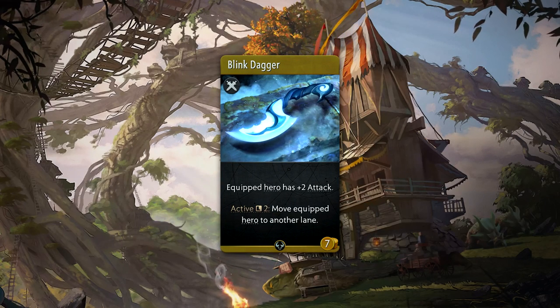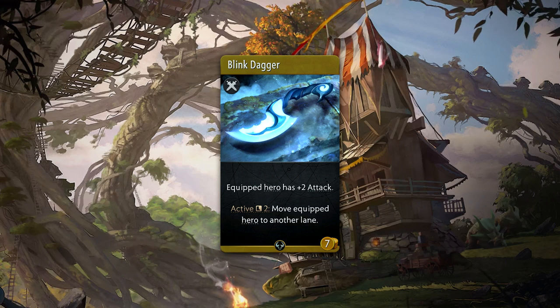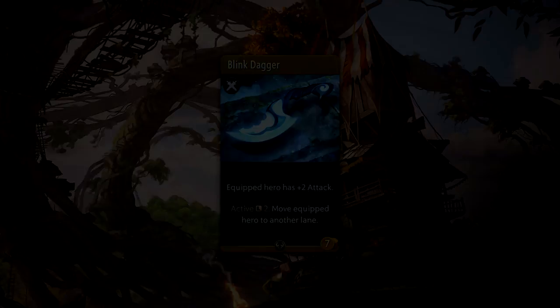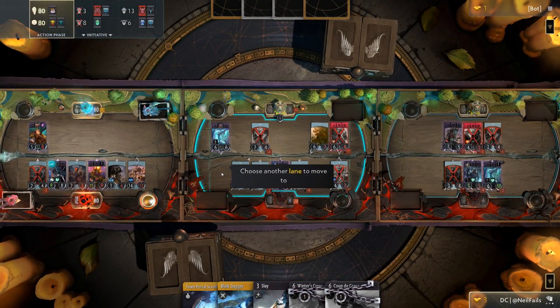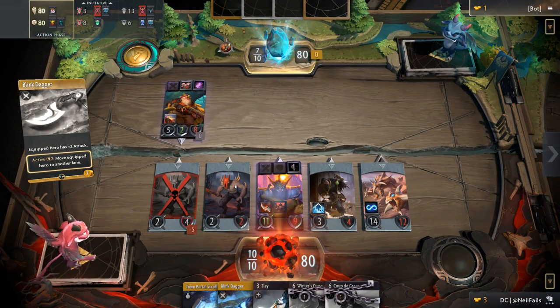Blink Dagger is a seven gold uncommon weapon that provides plus two attack and an active which can be used every two rounds. When used, you'll be able to move the equipped hero to a lane of your choice. Keep in mind that the position within the lane is still random. This is easily one of the most sought-after items in the game — being able to move lanes is extremely powerful.